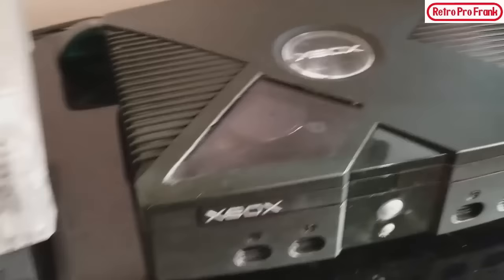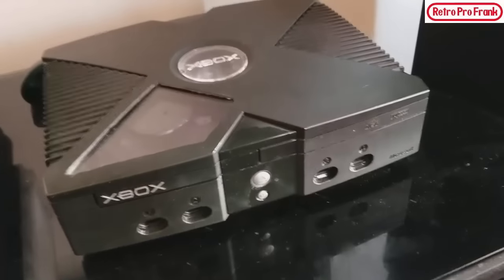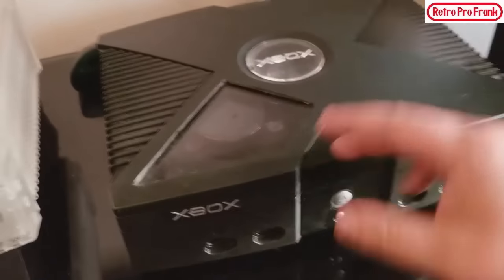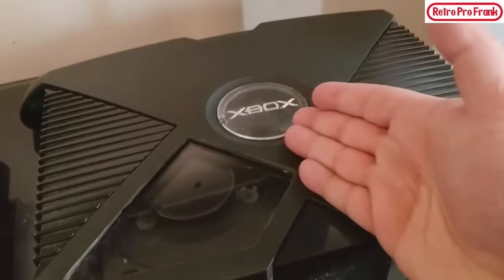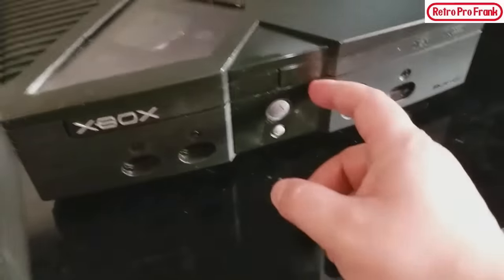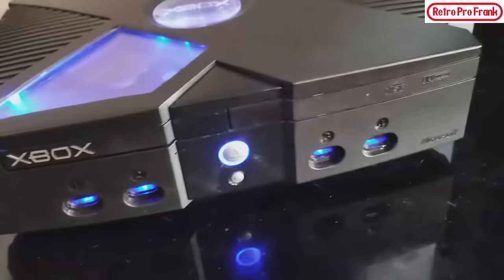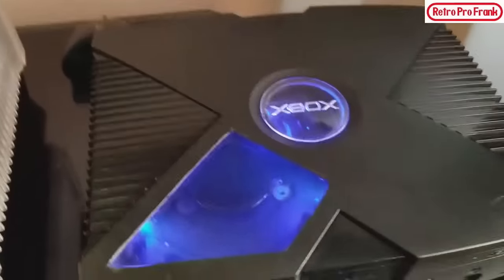Do you guys remember this bad boy right here? Some of you may have seen in the last video — there was an Xbox where I cut the window out. This is the same one. I cleared out the top logo jewel to clear, did a controller port mod, and did a power button eject mod too. When it turns on, everything's all blue — it looks sick.